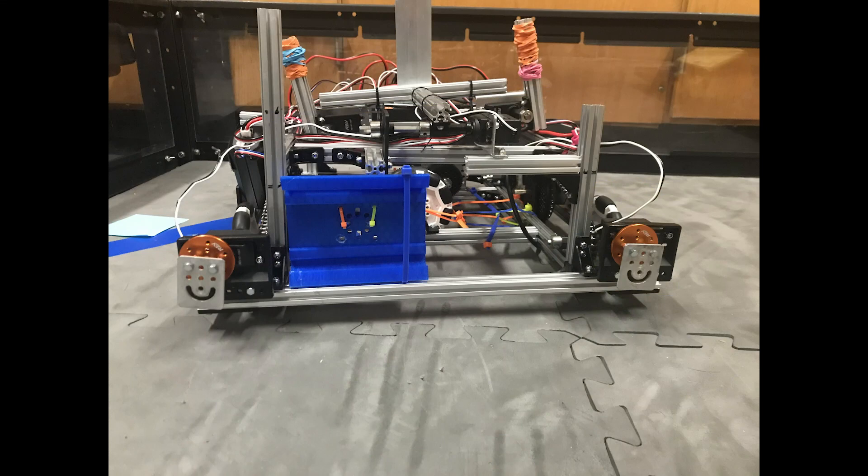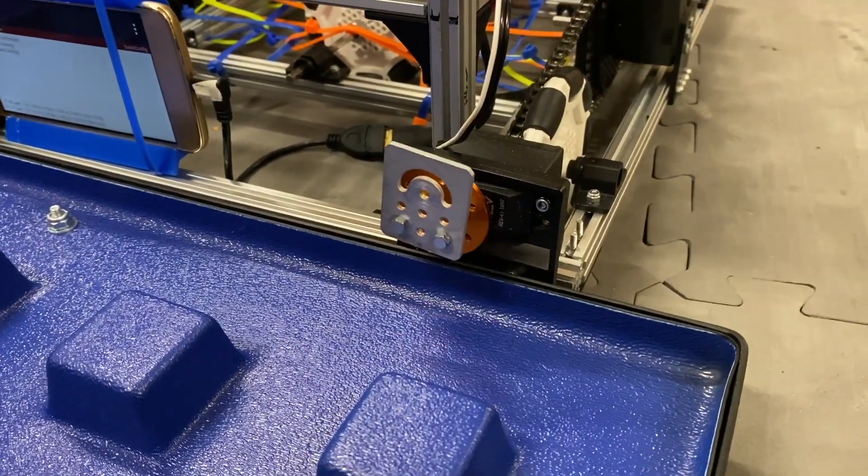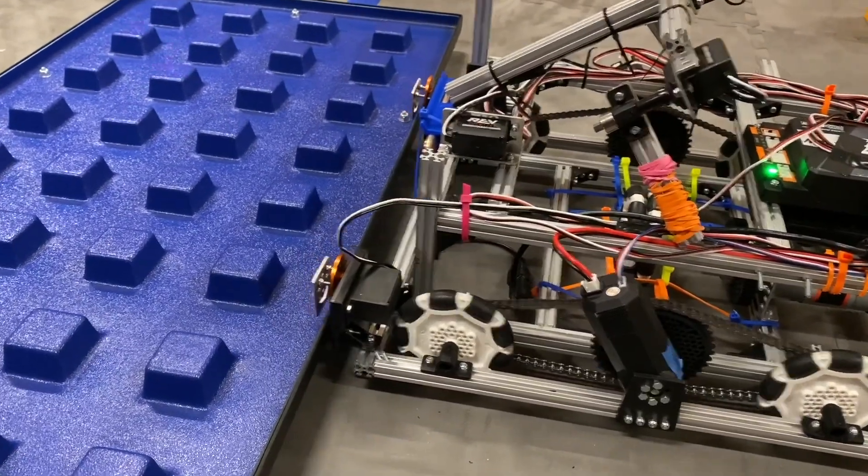Also on the front are two small grippers, both of which are powered by servo motors. This allows Meatball to move the foundation during the endgame and rack up a decent amount of points in the process.